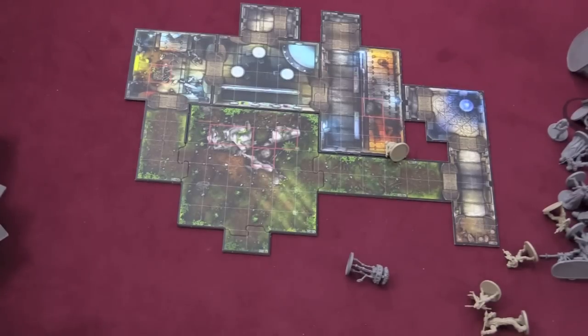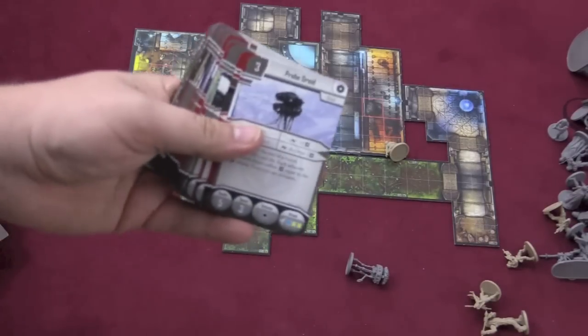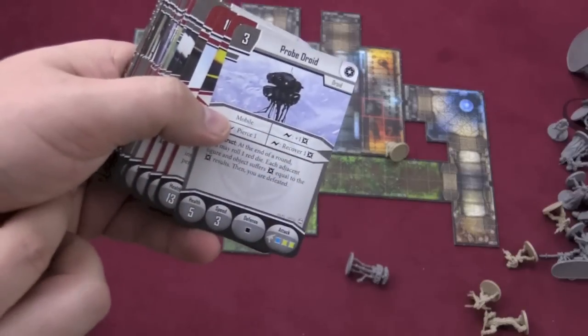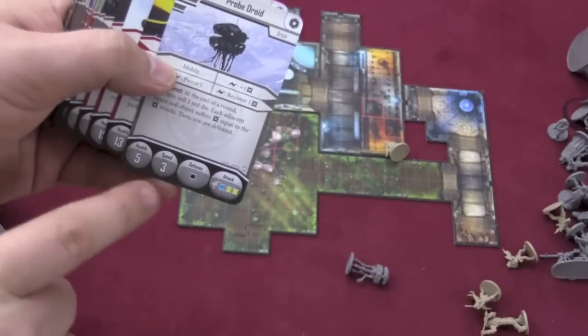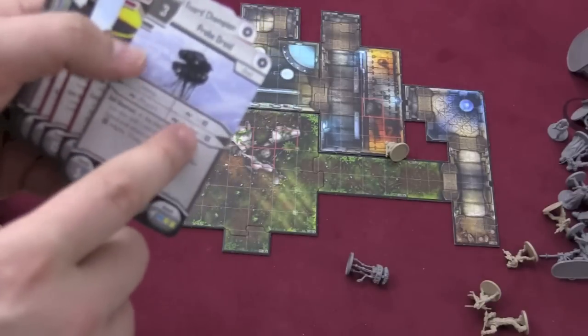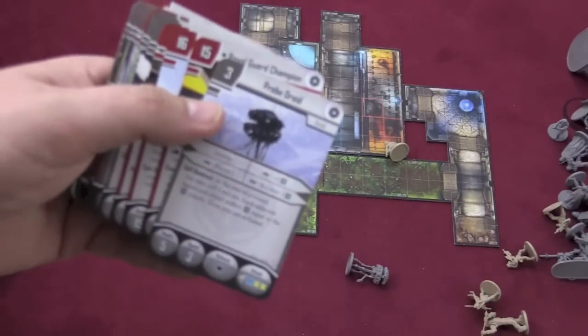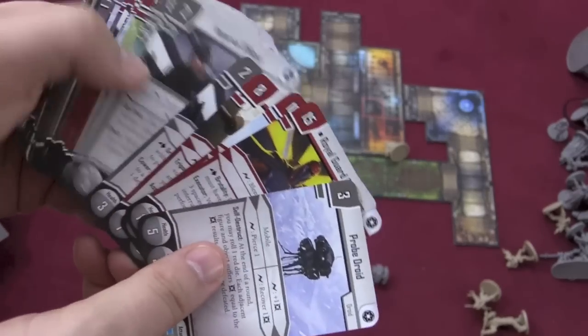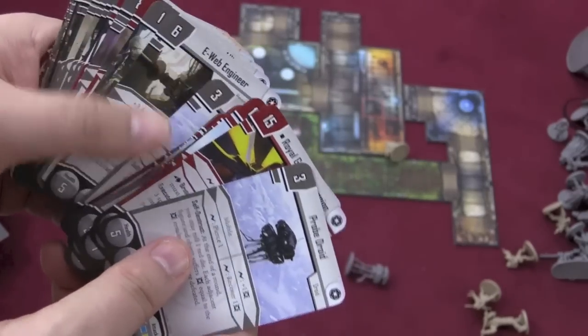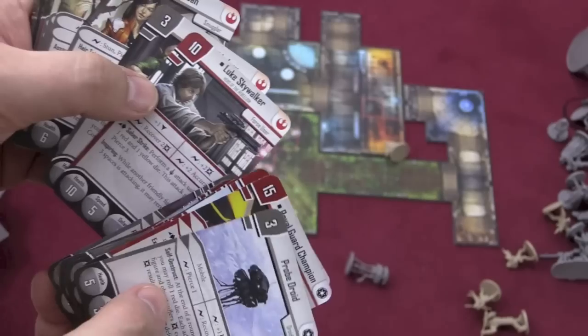The game comes with these cards that the Imperial player uses for different units. For example, here's a probe droid card that shows the health, speed, defense, attack, special abilities, and ways it can use surges. There are different cards, and these cards can also be used in the skirmish tactical game.